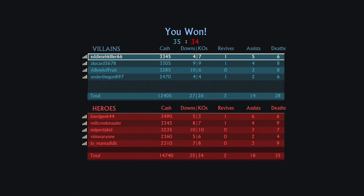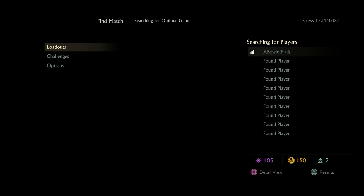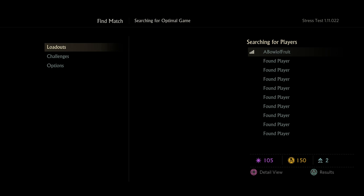We got 10 downs, 6 KOs, 8 deaths — that's not bad. We got a lot of downs. People took our kills, but hey. So now we're headed into another game. This lobby seems to be filled, at least on the other team, with a little more experienced players. But that won't stop me — nay. Decisions, decisions.